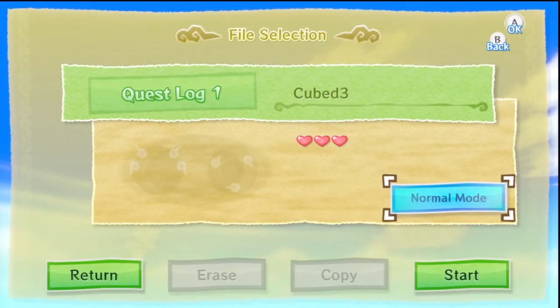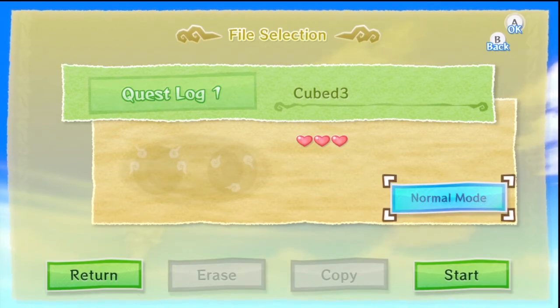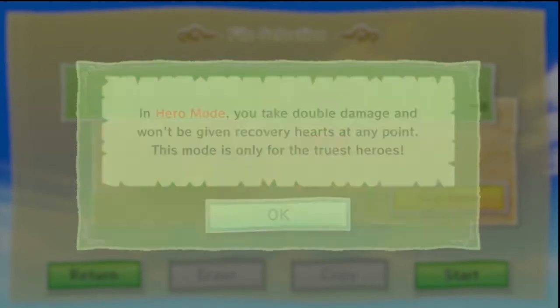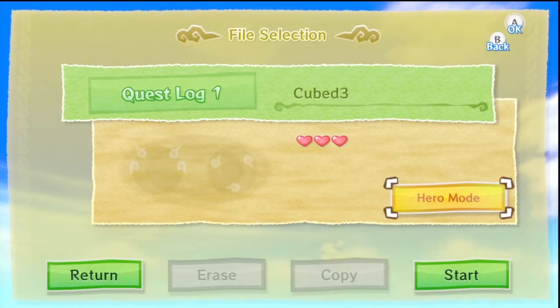So when you start the game, you can immediately jump into what's called hero mode. You take double damage and you won't be given a recovery heart. So if you defeat an enemy or smash open a pot, you won't receive recovery hearts. You have to carry a load of potions — traditional RPG style. I'm not going to do that, because this video would probably last about 10 seconds.